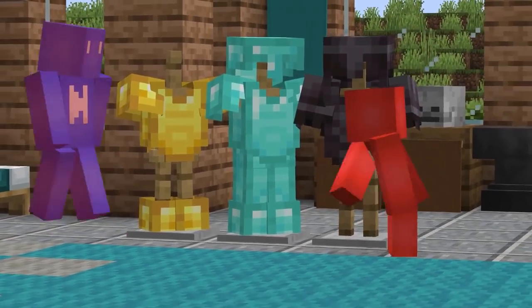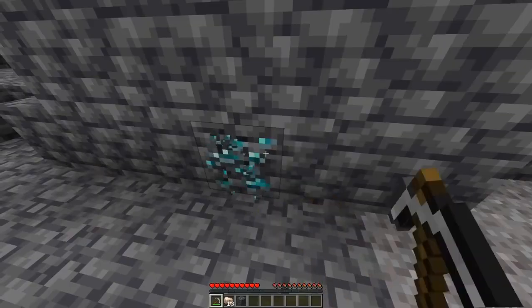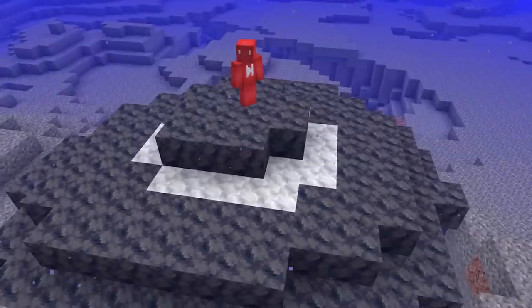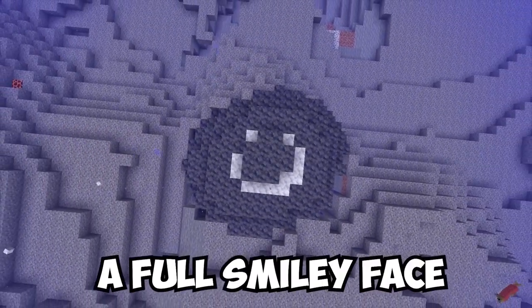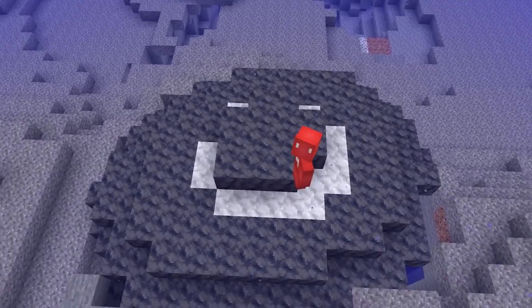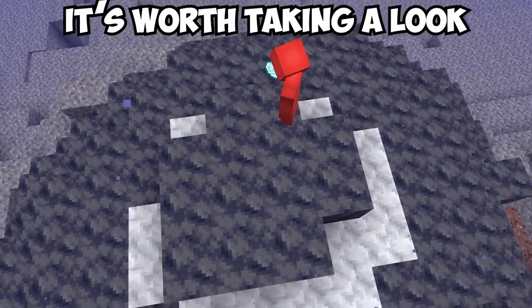When you've played Minecraft as long as we have, some days it starts to seem a bit bland, and even striking diamonds doesn't turn that around. Well, you might find yourself feeling a little more upbeat after you see what this amethyst geode has to offer. From one angle the geode doesn't seem too different from what we're used to, but from up here we can see a full smiley face. And that not only draws our eye towards it, but it has a funny way of making us feel better too.